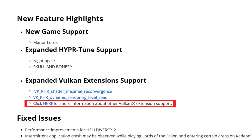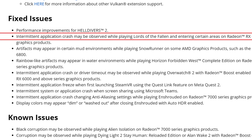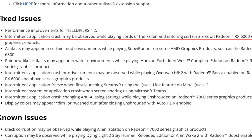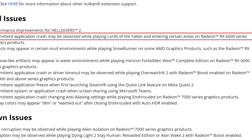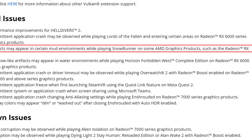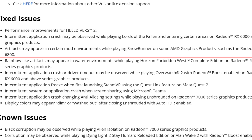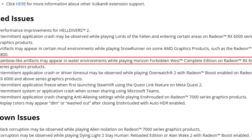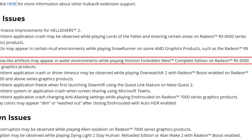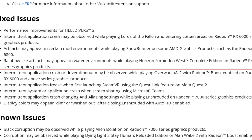As for fixed issues: performance improvements for Helldivers 2 are very noticeable. Intermittent application crashes while playing Lords of the Fallen and entering certain areas on Radeon RX 6000 series are fixed. Artifacts in mud environments when playing SnowRunner on some AMD graphics products such as the RX 6800 are fixed. Rainbow-like artifacts in water environments while playing Horizon Forbidden West Complete Edition on RX 6000 are also fixed.